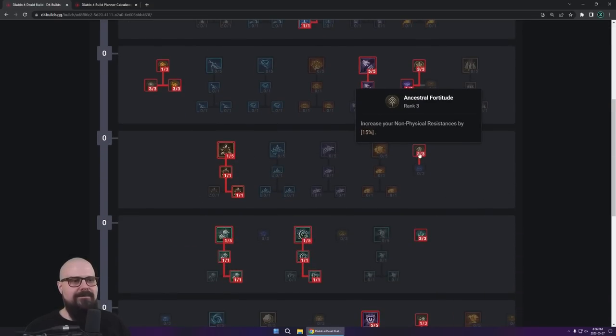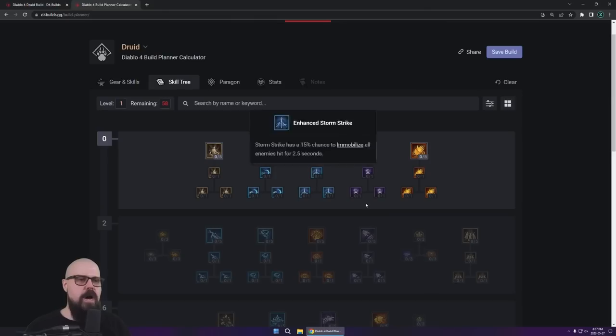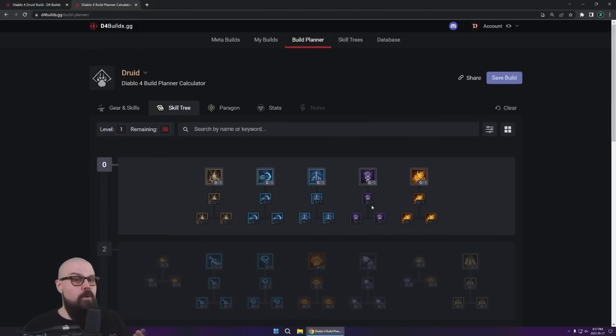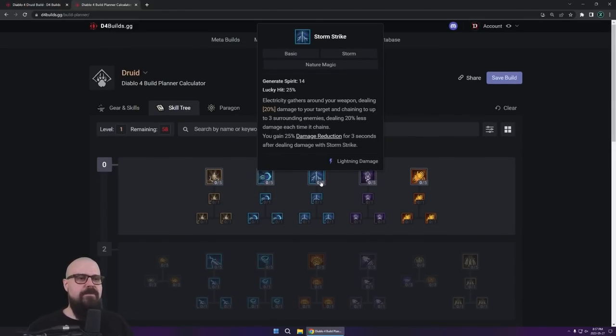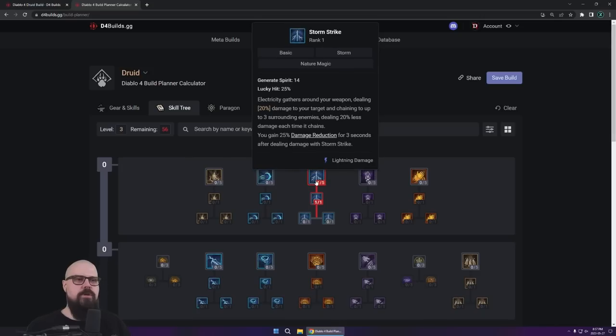If you're taking too much damage and you're not tanky enough, feel free to change the order of some of the points. Just refer yourself to the overall grid — if you feel like you need a defensive layer sooner, go ahead and take it. Feel free to modify things as you go, but this is the order I would take if I feel confident about both my damage and my survivability.